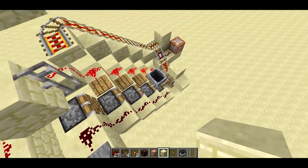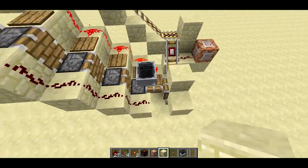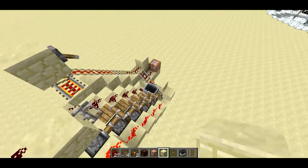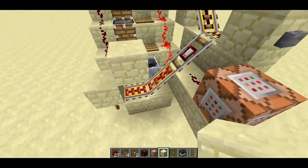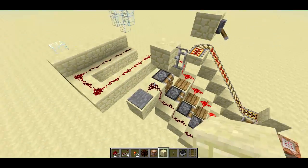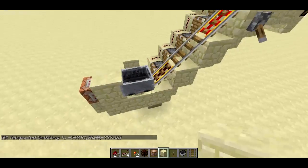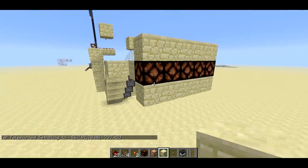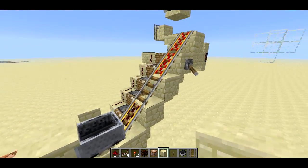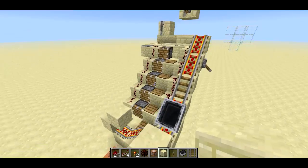On the last one, it's going to push the minecart onto this powered rail. It's going to push it up the hill and it's going to trigger this detector rail, and this command block will teleport us. The minecart is now here — it's not on any of the pressure plates, so we don't have any lives left. All these pressure plates over here are clear. All we have to do to reset the system is push the button here to provide a redstone signal to these powered rails, and it'll send the minecart back up the hill and to the top.